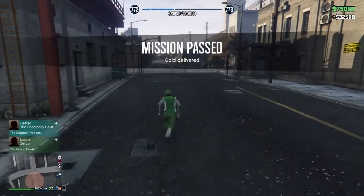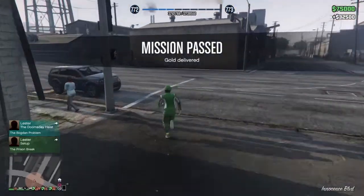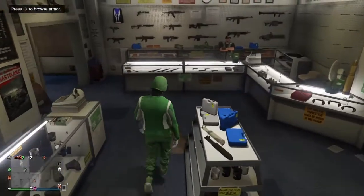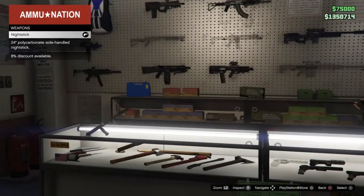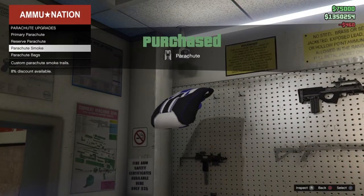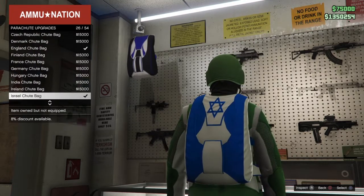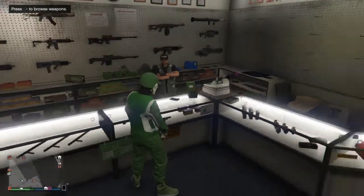Once that's done, grab a random car and go to the Ammu-Nation store. When you get inside, go to the parachute bags section and buy the Israeli parachute.